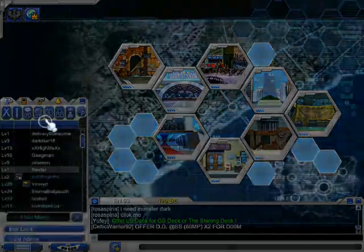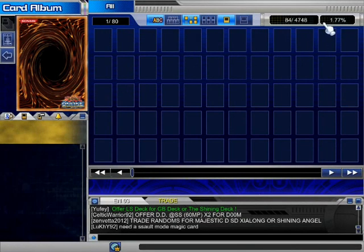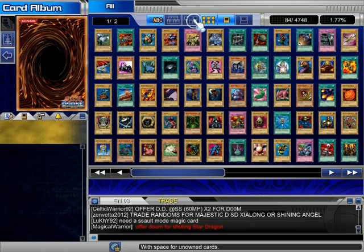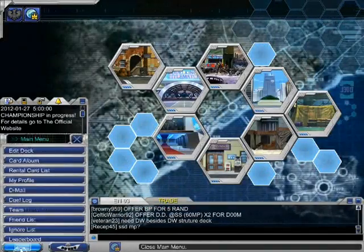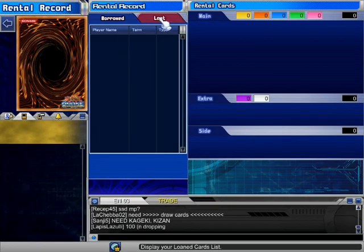Here is also the Card Album. I currently have 1.77% of the cards. And here is the Rental Card List — when someone rents you cards or you rent them cards, you can see the date, who you rented from, who you rented to, player name, term type, and other details.